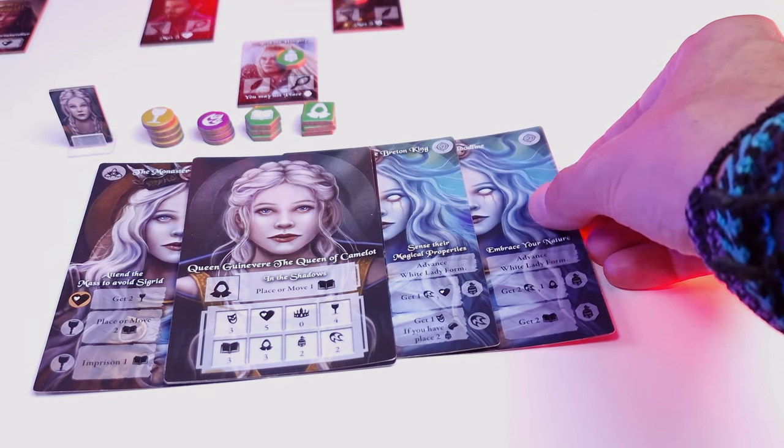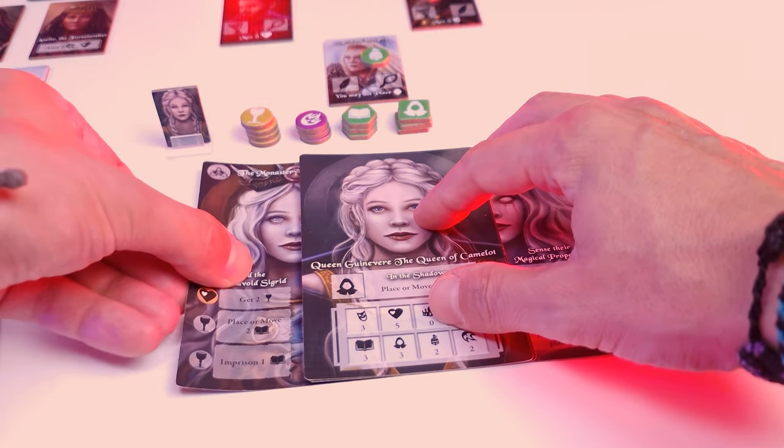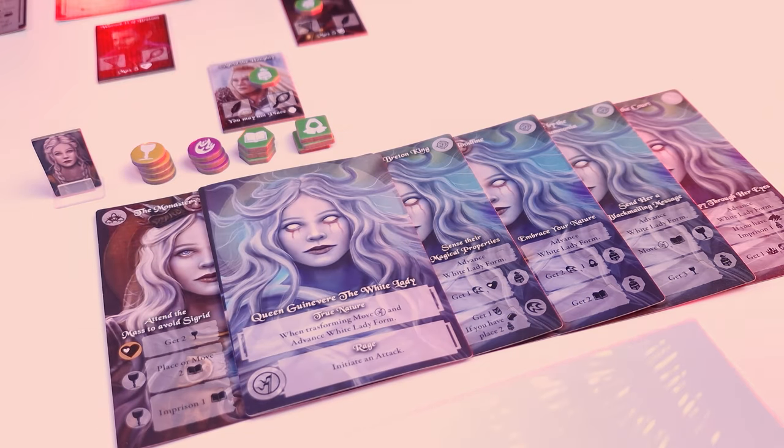At the beginning of their turn each player chooses a decision card to splay and activates each action on it from top to bottom. When a player splays the fourth card on the same side, the Monarch has reached their culminating peak of glory! That Monarch's card is then replaced by their appropriate advanced form, matching the art of the splayed decision cards that triggered it.